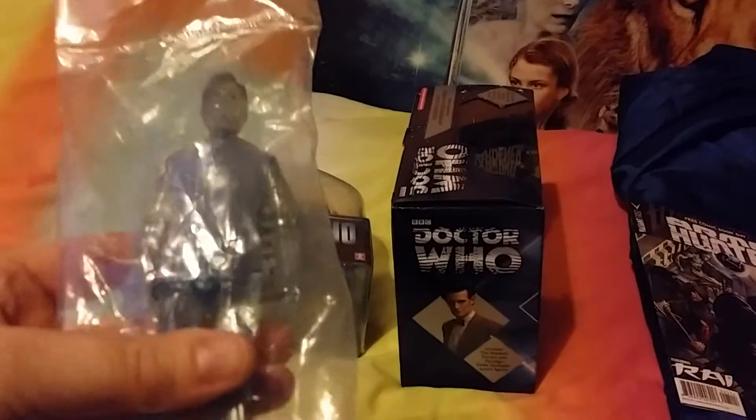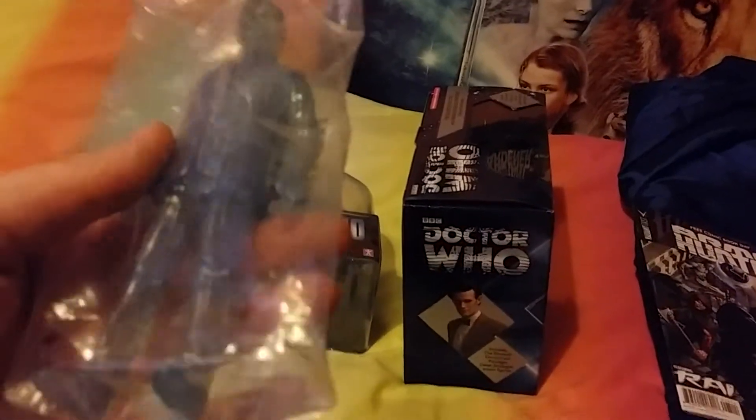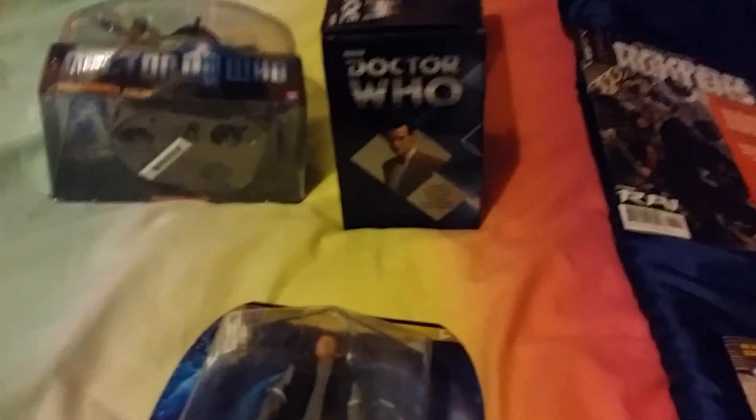I also got the 10th Doctor translucent hologram figure. You can see the stripes on him. He doesn't come with a sonic screwdriver and he comes in this plastic bag. He's quite a rare figure - you can only get it from the BBC shop. The only thing that's painted are his eyes, his hair has a slight brown tinge, and he has a tie and silver stripes. There he is - that's the figure and he comes loose like this. He will be remaining in his packaging for all time.